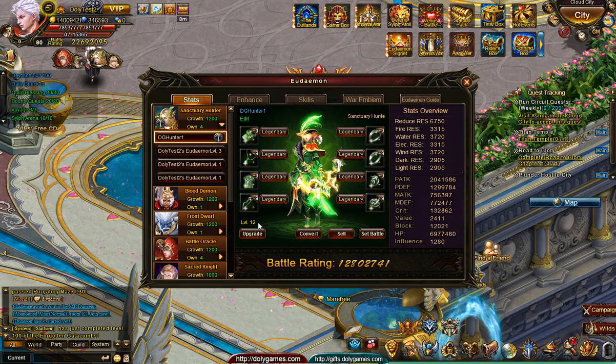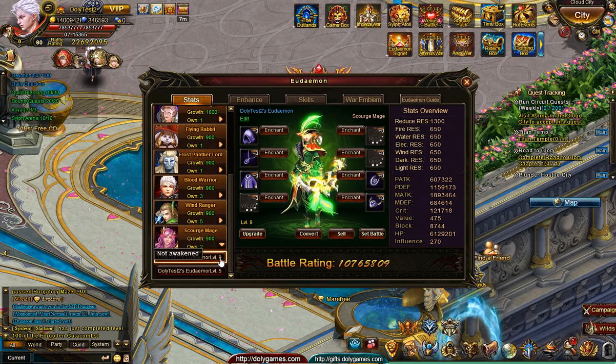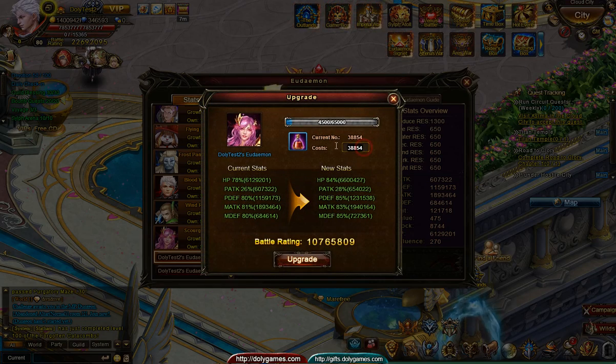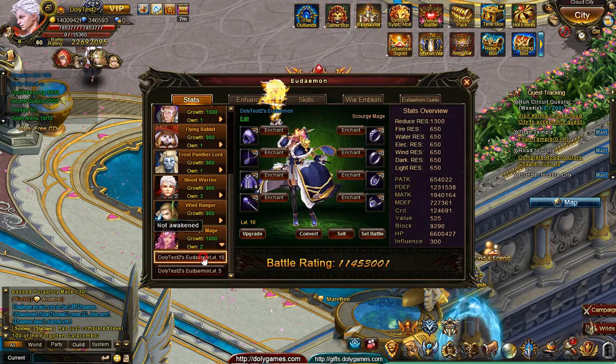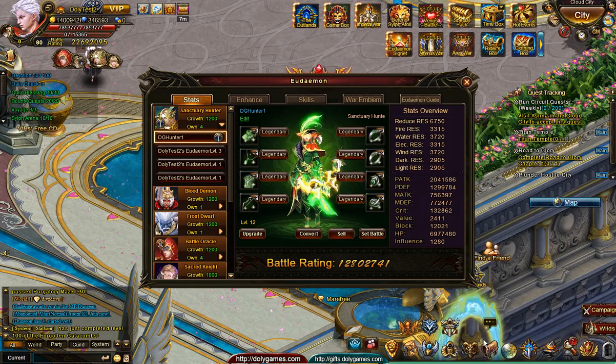Let's check the first one with the Sanctuary Hunter. This guy is at level 12 with basic equipment plus nines. The so-called merger would happen with the Scourge Mage, and this one is at level 9. So let's pump that up — 50. That makes a level 10 Scourge and a level 10 Sanctuary Hunter.